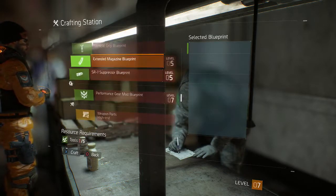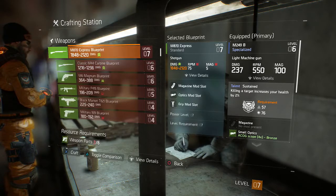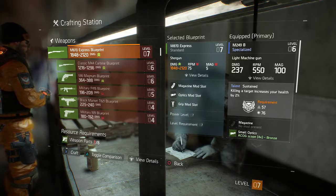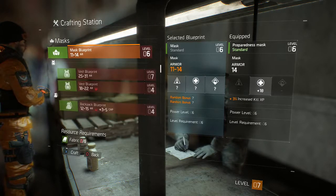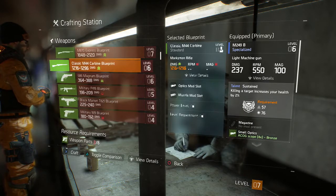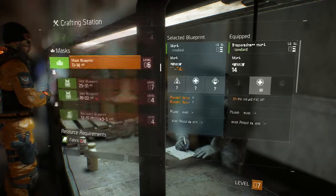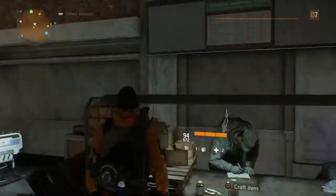We need weapon parts for this — that's how you upgrade them. Let's go into weapons for a second. If I were to do that — a specialized weapon, I need the magazine one. You don't have enough resources. Killing a target increases your health by 2%. We only have 3 out of 5 weapon parts, so we have to find weapon parts out there and then use them to upgrade your stuff here. That's the crafting station. I haven't figured out these pouches over here — I have no clue what to do with them.